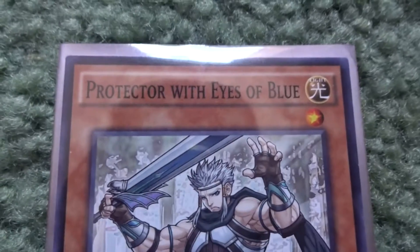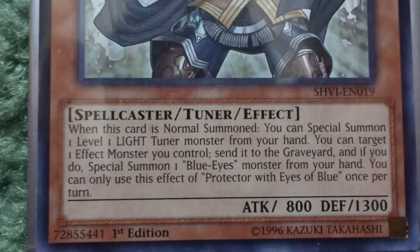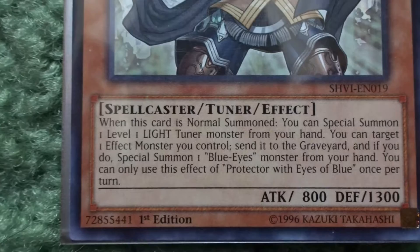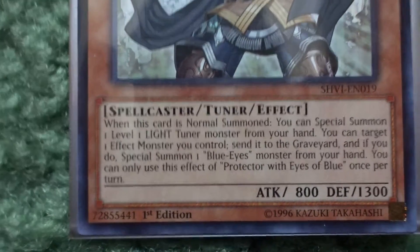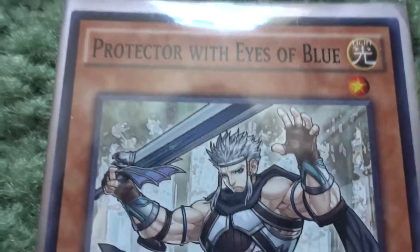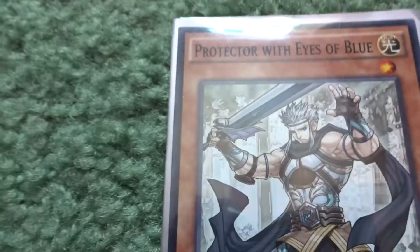Next we get into the new Blue-Eyes support cards that came out alongside the new Blue-Eyes synchros. First is Protector with the Eyes of Blue — he is a tuner. When this card is normal summoned, I can special summon one level one light tuner monster from my hand. I can also target one effect monster I control, send it to the graveyard, and if I do, special summon one Blue-Eyes monster from my hand. You can only use this effect once per turn.